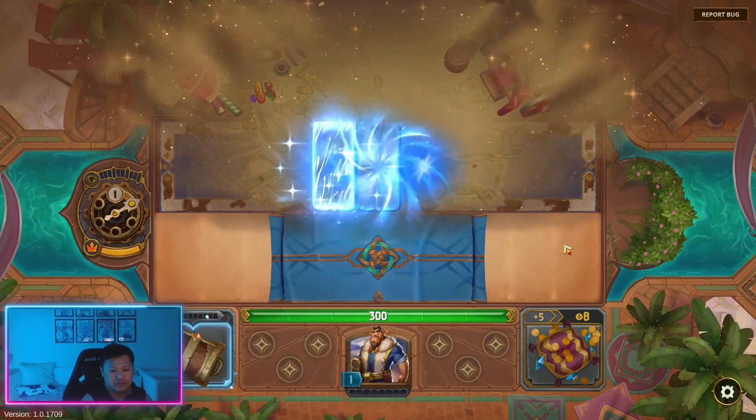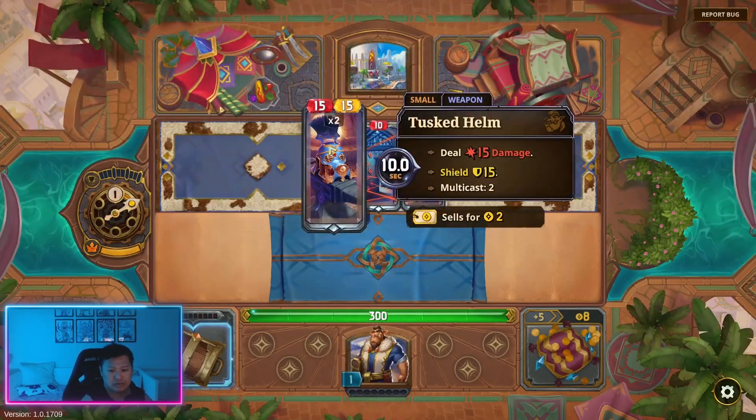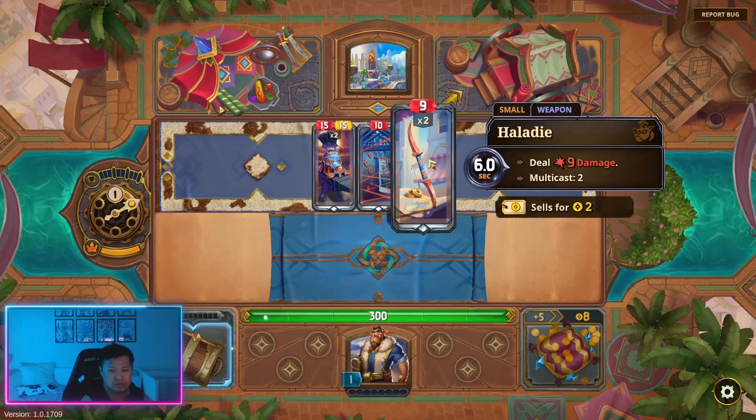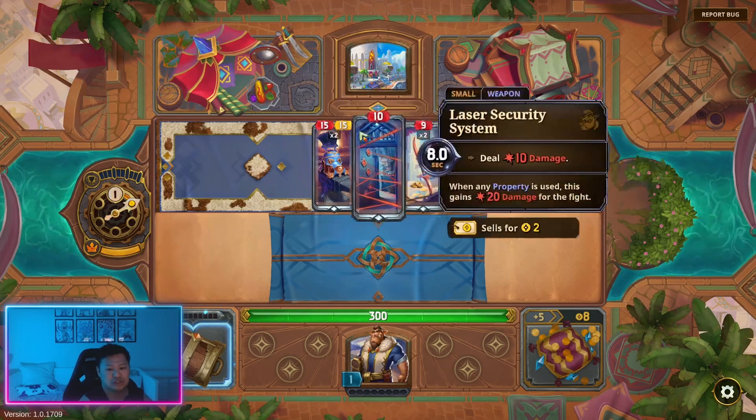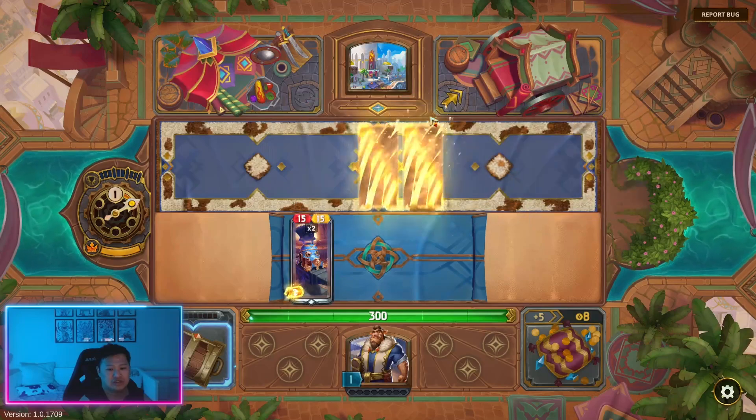Let's have a look at our items. Tusk Helm. And when a property is used, this gains 20 damage. These are cheap, but I think we'll just take these two.